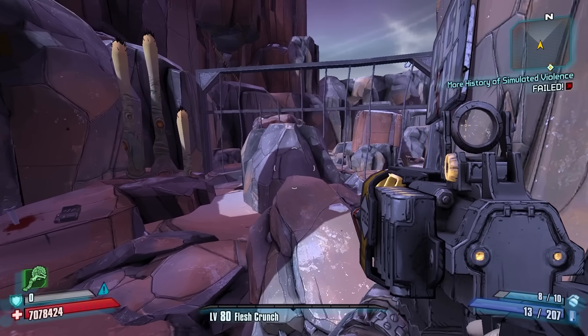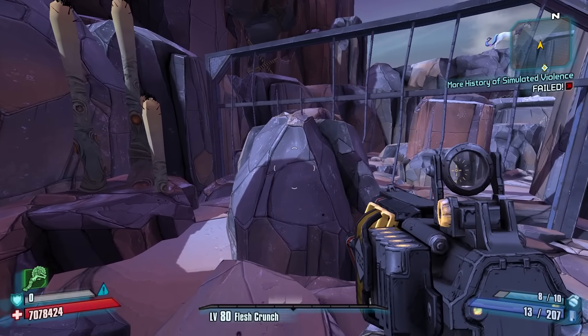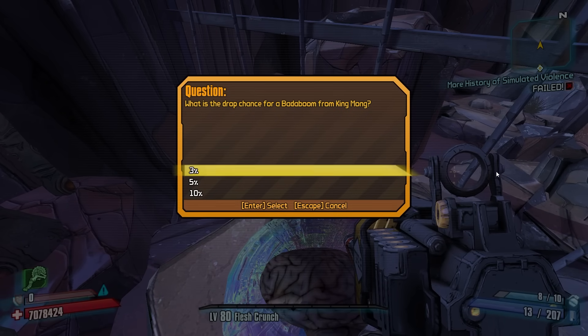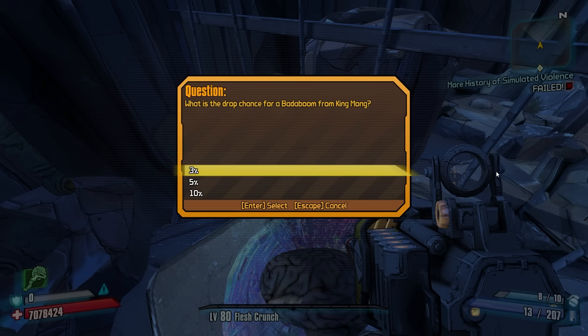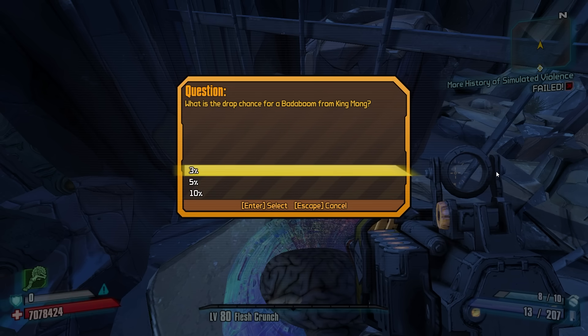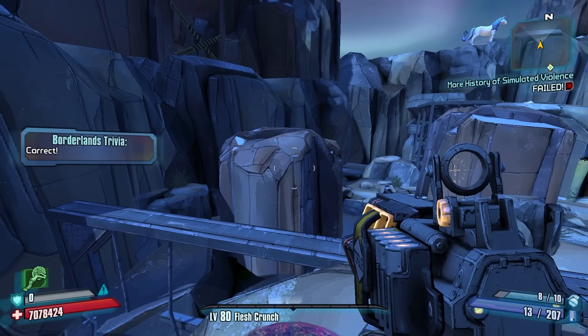We do a little parkour — it's ramping up in difficulty. We step on the next plate: 'What is the drop chance of the Bada Boom from King Mong?' King Mong has two different drop sources — he could drop a skin or a Bada Boom. Normal legendary drop chances are 10%, but because he has two in his loot pool, that cuts it down to 5%. We select 5% and the gate lowers.